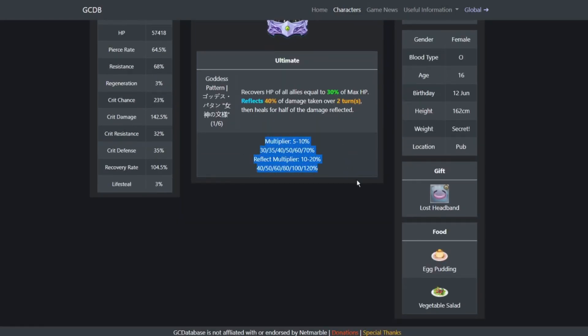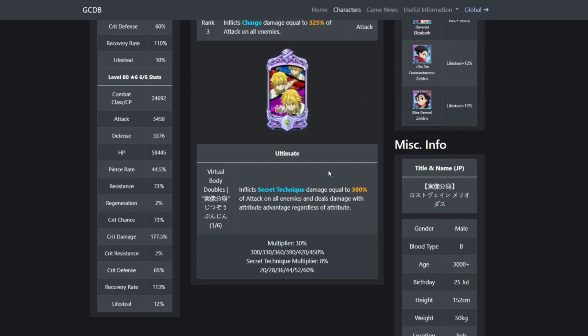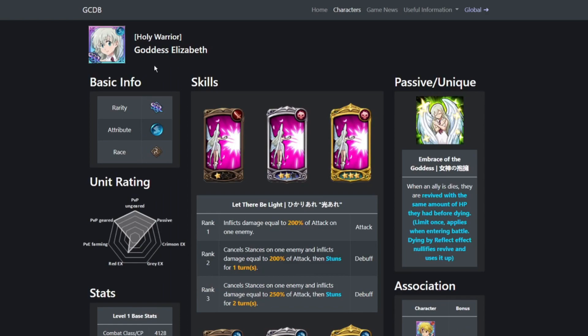If you don't have a copy of Goddess Elizabeth, obviously pick her up. If you go to 900 and you don't pull Goddess Elizabeth on the banner, definitely pick her up. If you don't have either Lost Meliodas or Goddess Elizabeth at the 900, I would say pick up Goddess Elizabeth, because Lost Saint Meliodas at 1/6 isn't very powerful.